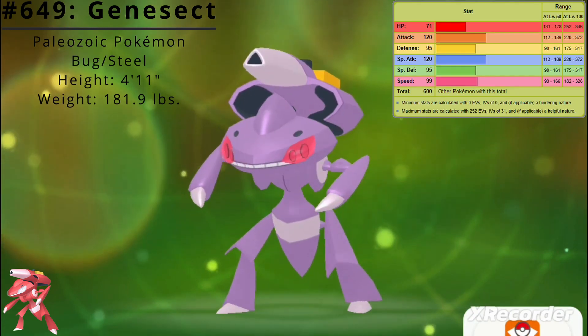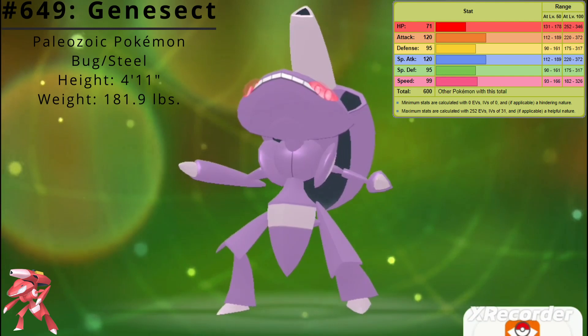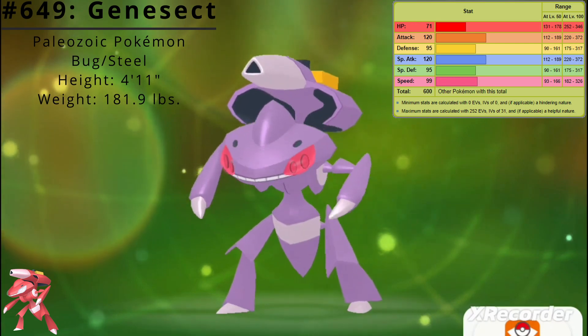Here are Genesect's base stats. Its best stats are Attack and Special Attack at 120, and its worst stat is HP at 71. Genesect's base stat total is 600.